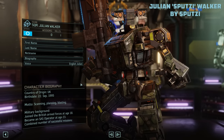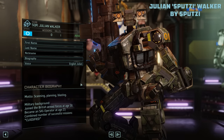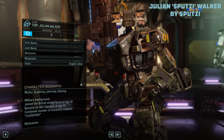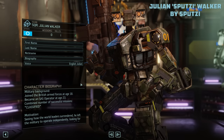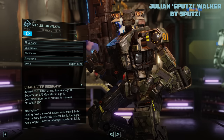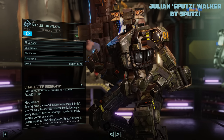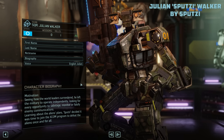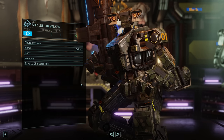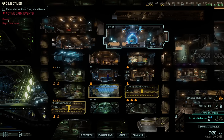Julian's biography might be fitting at least in some aspects. The motto of scanning, planning and blasting definitely does. Julian joined the British Armed Forces at age 18 and became an SAS operator at age 23. His combined number of successful missions is classified. His motivation? Seeing how the world leaders surrendered, he left the military to operate independently, looking for every opportunity to sabotage, monitor or falsify enemy communications. Learning about the aliens' plans, Sputzy decided it was time to join the XCOM program. Definitely a bit of a tech focus here — I think this fits quite well, and it also allows me to simply call this character Julian without having to differentiate between voice and name.